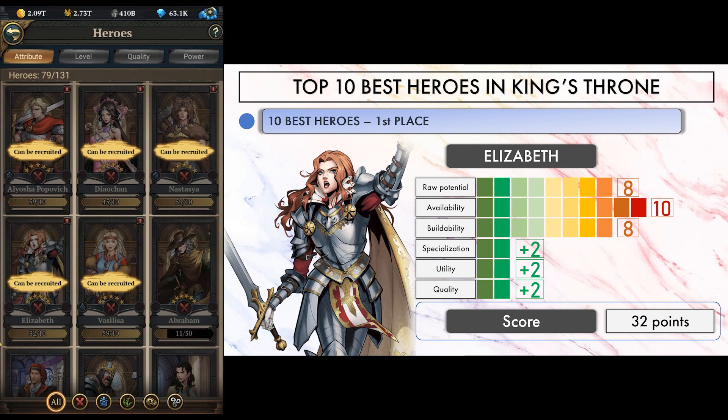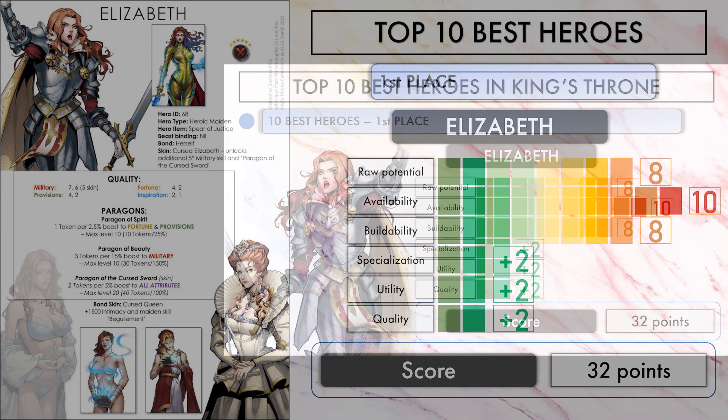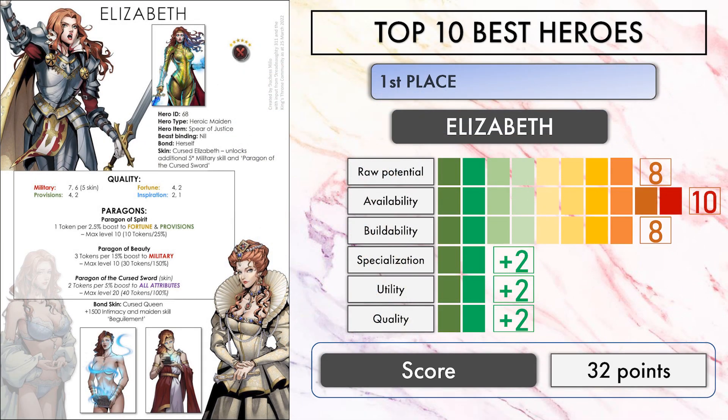And finally, on top of these rankings, with a score of 32 points, Queen Elizabeth of England takes the whole thing. Her new skins turned an already strong military hero into a monster. She may not have the highest raw potential, but her availability and buildability as a military hero is unmatched, since you can find her tokens waiting for you in the Castle Siege Shop. Players did not go wrong by voting for her to get new skins. Her looks with the new skins are a big no for me, but this should not stop you from building her — the good news is it won't even take you long before you can start annihilating everything.